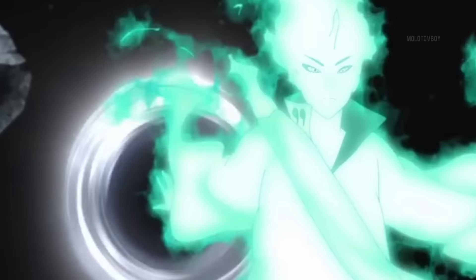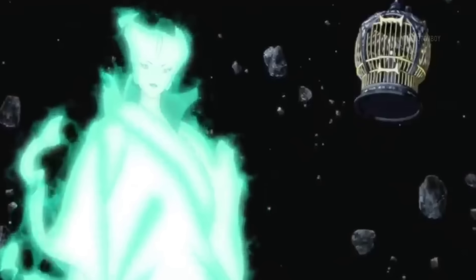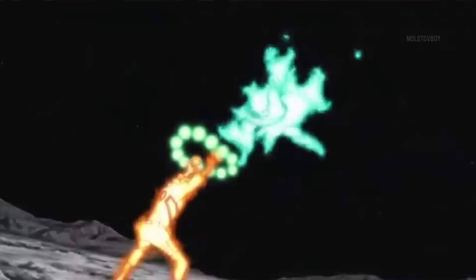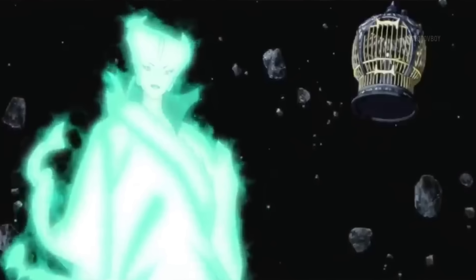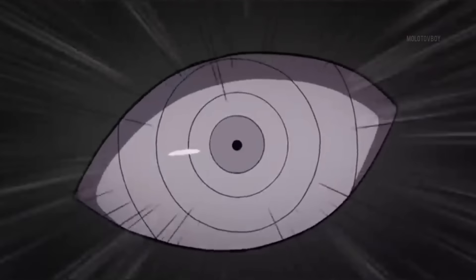You will check the Tenseigan. He will use his chakra at the same time. Then I will look at Tenseigan to get his chakra. He will use power, strength, durability, speed, and reflex at the ultimate level. If we use the repel, he can make his chakra and use the Tenseigan to get his fight with full power, starting with chakra mode.